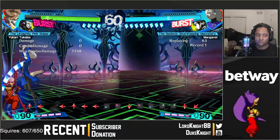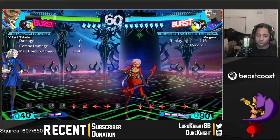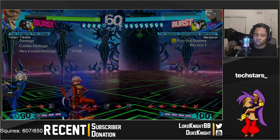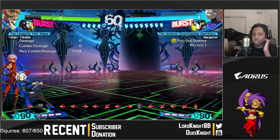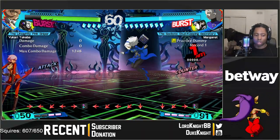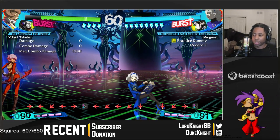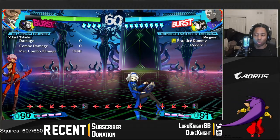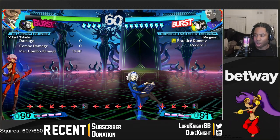Guard cancel options: you have guard cancel done by pressing forward A+B on block, and guard cancel roll done by pressing forward A+C on block. Guard cancel roll is the same input as roll while blocking; guard cancel is the same input as your all-out attack while blocking. Both are metered options — you need to spend resource to use them. They can get you out of tricky situations and make it harder for your opponent to keep up their offense.